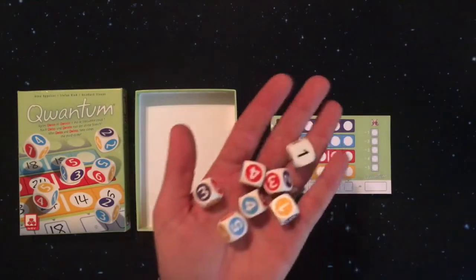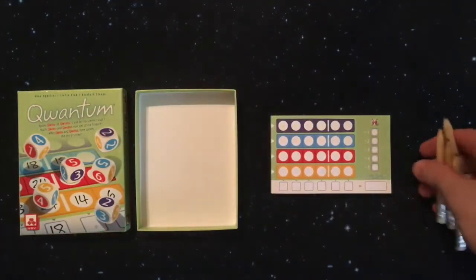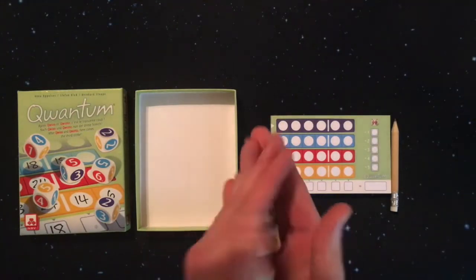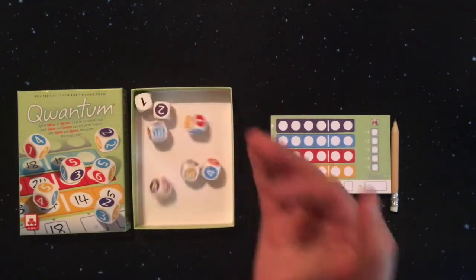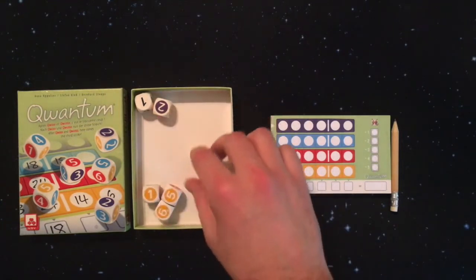Quantum comes with seven dice, four pencils, and a pad to keep track of the points by each player. The first player will roll all seven dice, and if they want to re-roll they can roll a second time.